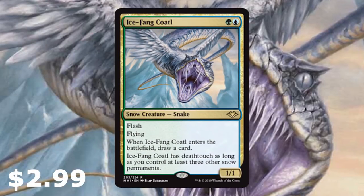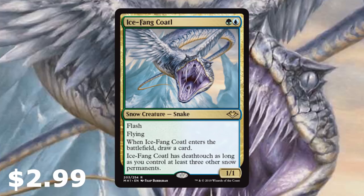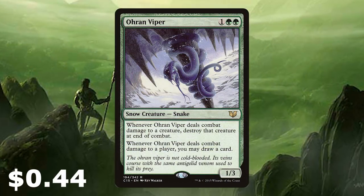We've got this new lovely card — I absolutely love Ice-Fang Coatl. It's only a 1/1, but it's got flash and flying. When it enters the battlefield you get to draw a card, and it has deathtouch as long as you control at least three other snow permanents, which we pretty much always will. This can be great protection — it can trade off with any huge creature and just kill that humongous threat. For two mana, a 1/1 flash flying creature that draws a card and has deathtouch is absolutely amazing.